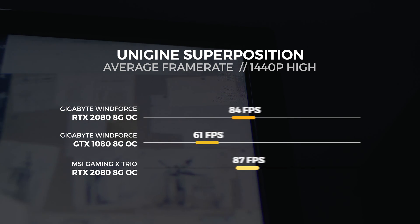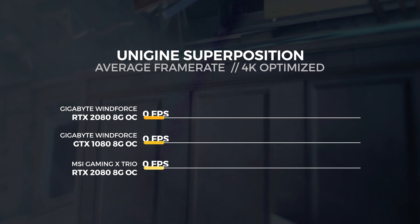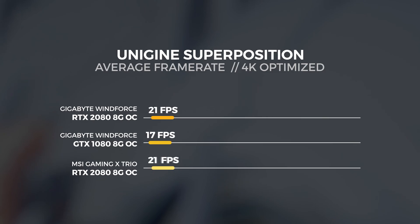Let's move on to Unigine Superposition. For the Superposition tests, we performed three tests in total, same as last week. We used the 4K optimized preset, the 1080p extreme GPU-smashing preset, and a custom 1440p test with depth of field and motion blur turned off. For the 1440p custom test, we saw the MSI RTX 2080 achieve an average frame rate of 141 frames per second — that's around about 3% faster than the Gigabyte card. For the 4K optimized test, we saw the MSI RTX 2080 achieve an average frame rate of 67 frames per second — again, around 3% faster.